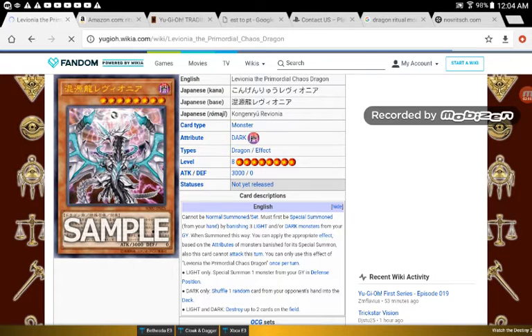Light and Dark: destroy up to 2 cards on the field. It doesn't target, though it does destroy. So you have to have an upside to the downside.